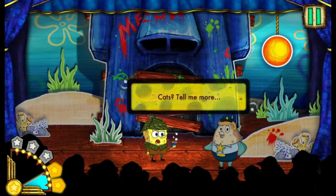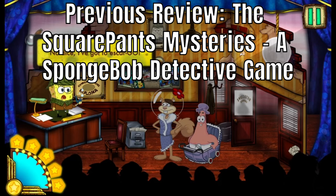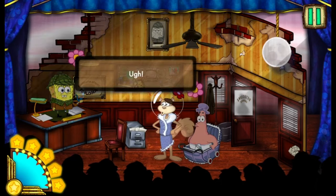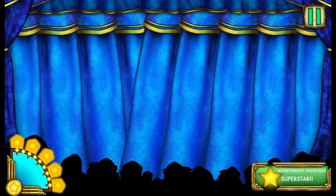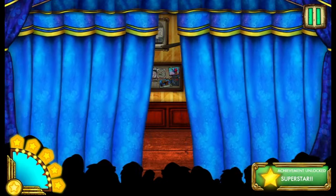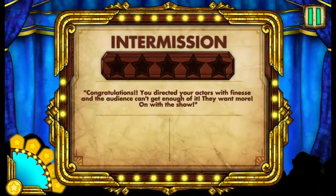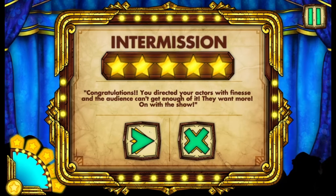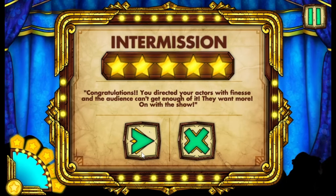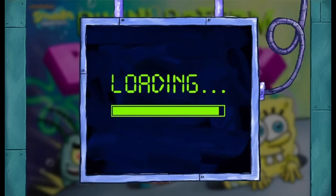2014 was a strong year for SpongeBob SquarePants Flash games. It had a good start with SquarePants Mysteries, which came out on January 10th and played out as a series of mystery-themed episodes. It was a play that you needed to get good ratings for — magnificently detailed and highly impressive. Easily one of the highest quality Flash games to come out of Nick.com, so let's see how the rest of the year measures up to it.